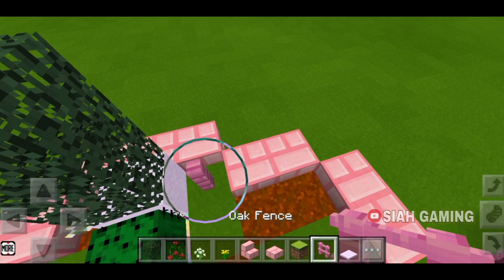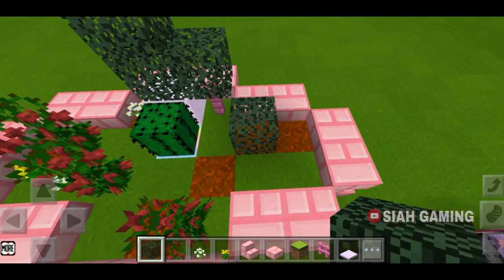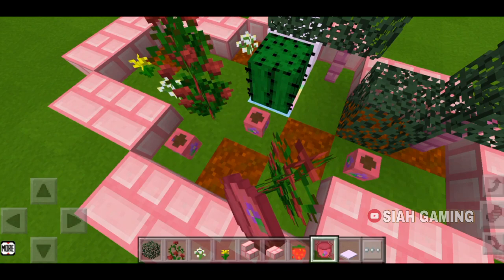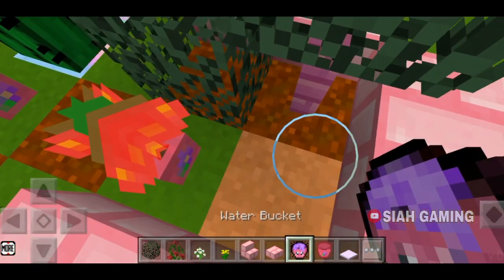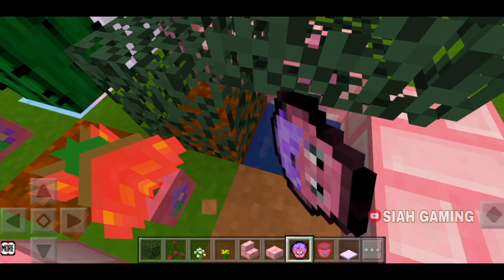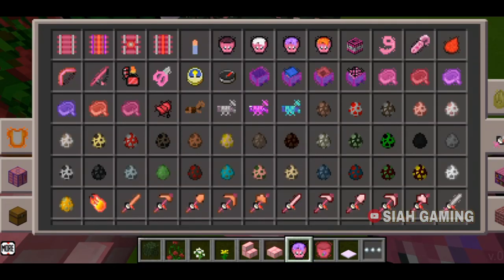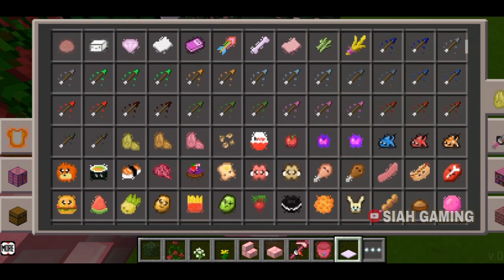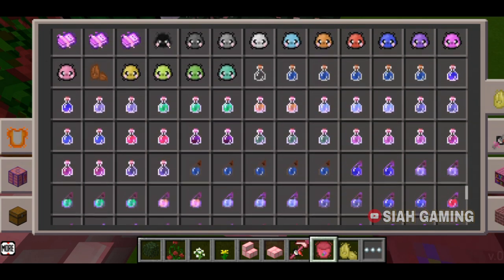Then let's put a hole, then let's get a fence. Let's put some flower pots here, then put mushrooms. Now let's put water here. Then get a hole, then some seeds.